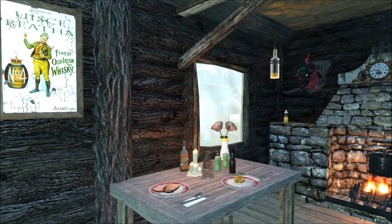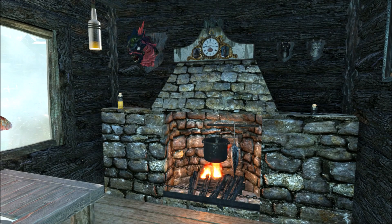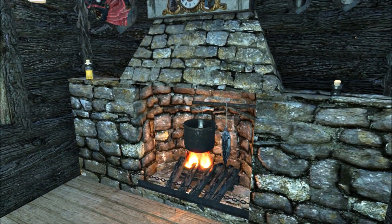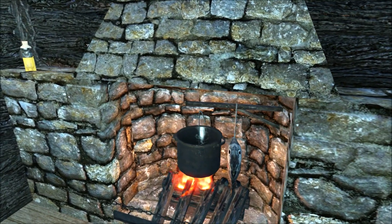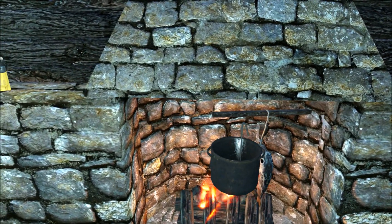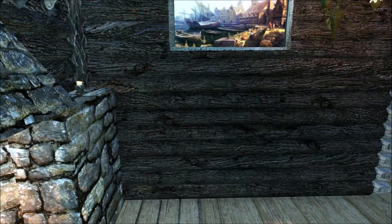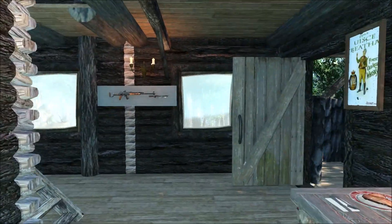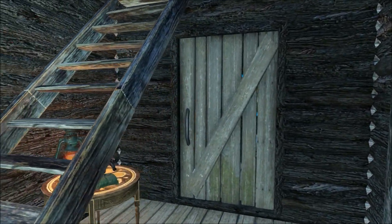Inside is the kitchen area. As I've mentioned in previous videos of this settlement, there is no electric power here, so everything is lit with fires and lanterns. I scaled down a support from USO and put it inside the fireplace to try and make it look like that pot has something to hang from.